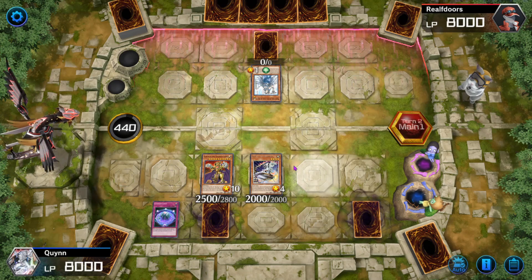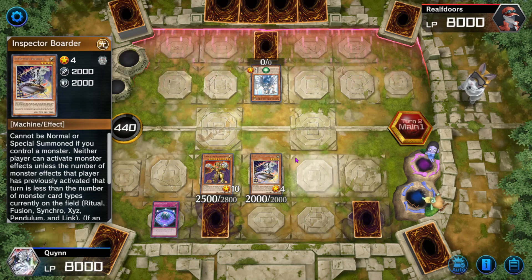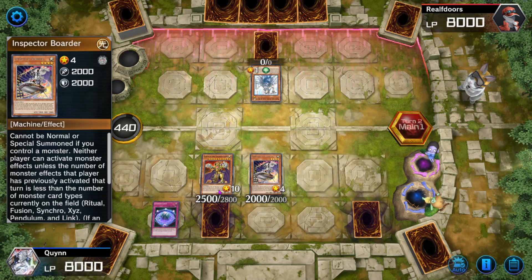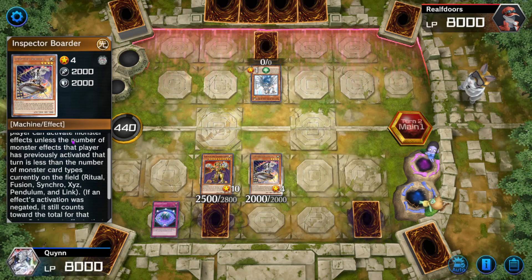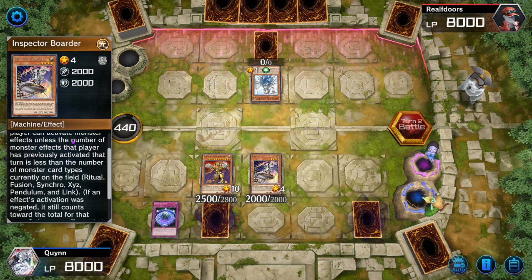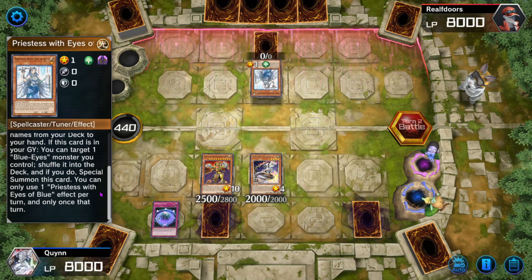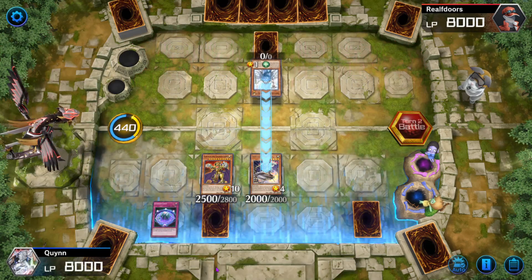Inspector Border says that neither player can activate monster effects unless the number of monster effects that player has previously activated that turn is less than the number of monster card types currently on the field — Ritual, Fusion, Synchro, XYZ, Pendulum, and Link — which turns out there are zero. Their card in the graveyard can take one Blue-Eyes monster, shuffle it into the deck, and special summon — but this card doesn't have a graveyard effect.